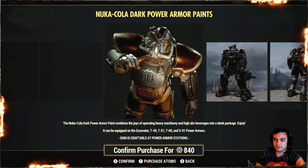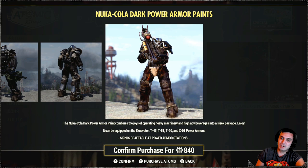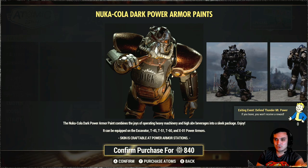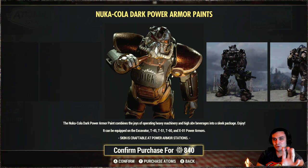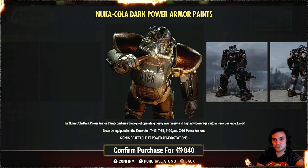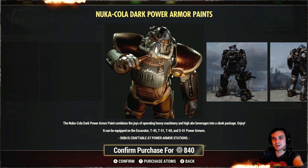Alright, Nuka Cola Dark Power Armor paint. Actually, this is pretty cool paint. I've seen one of the Z-Clan members using it — Dark Queen General. Yeah, it's actually a pretty good looking skin for the power armor. Although it works only with the Excavator, T45, T51, T60, and X01. What I strongly believe, Bethesda, what you should do is make all the skins applicable to all power armors, including future upcoming new power armors, like if you bring the X02 or something to the game, so we can use our purchased skins with the new power armor. That would make a lot of sense. These things are not cheap either. So yeah, that's my point.